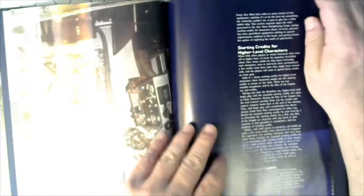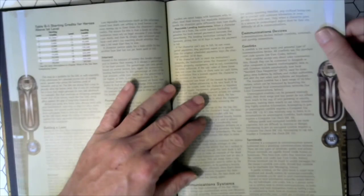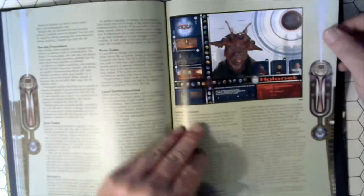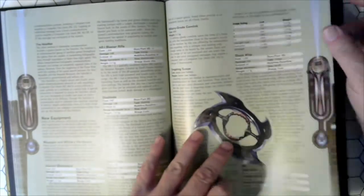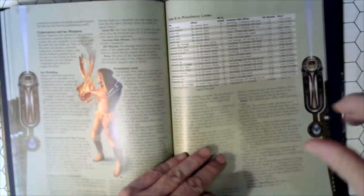Chapter 6: Equipment. Starting Credits for Higher Level Characters. Character Loans — getting along on payments, amount, penalties. Communications Devices, Comm Codes, Telecom Communications, Locator Services, Interstellar Communications. New Equipment: Weapons, Military Hardware, nifty stuff including Cybernetics — there are pros and cons.